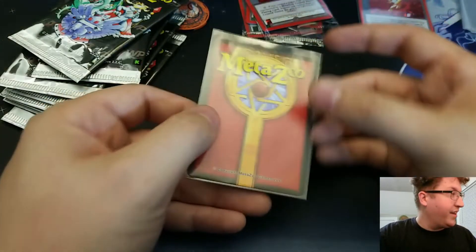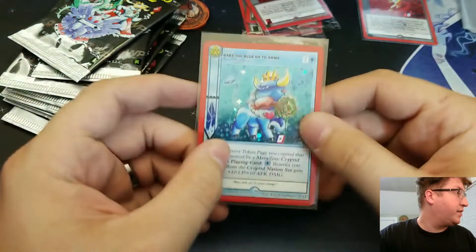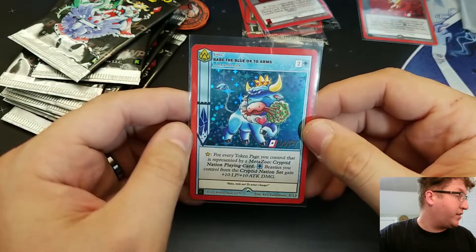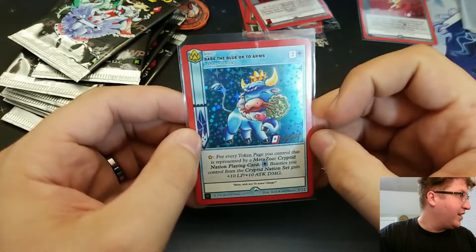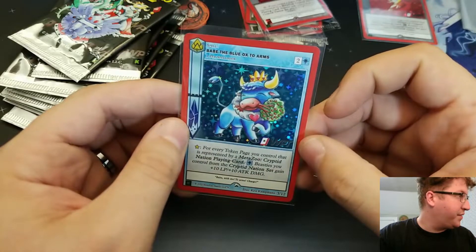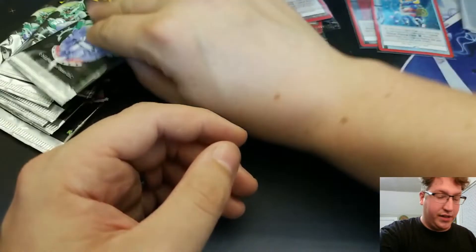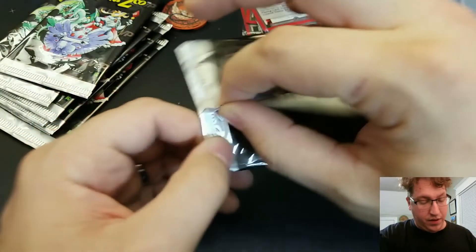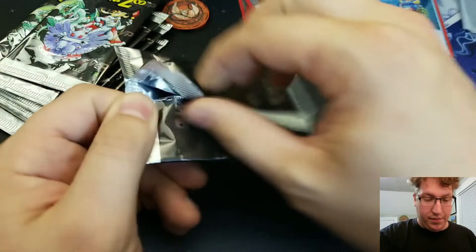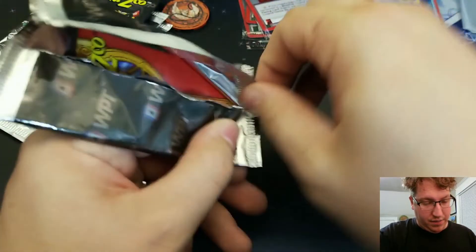Card number two is Babe the Blue Ox to Arms. Look at that — it's got a little tree in its mouth! Canonically, if you know the story of Babe the Blue Ox, it's huge — as tall as a mountain — so it could very easily pick up a tree in its mouth.